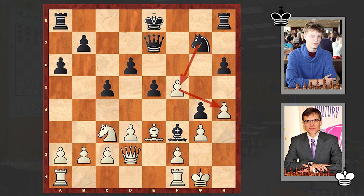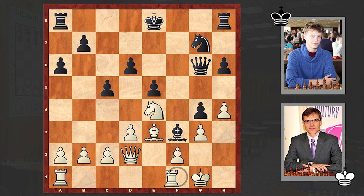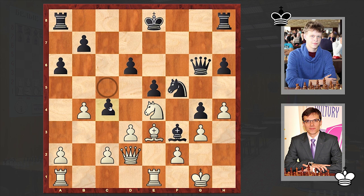Bishop takes h6 — winning this pawn enables white to get a foothold on g5 and neutralize black's idea. But it turns out that black has something very dangerous in mind, and I will show that this pawn is poisoned. Stockfish offers a different defense starting with f6: if queen takes f6 then knight e4, and if queen g6 then rook e1. Even in this case black has better chances, but all in all this could be better for white. Instead we see bishop takes h6.